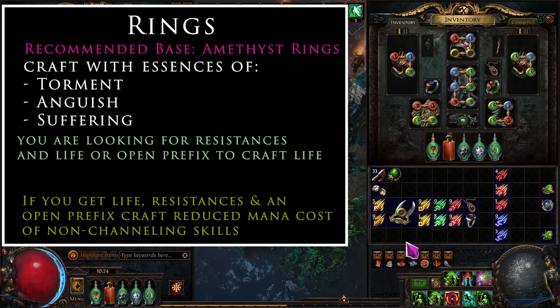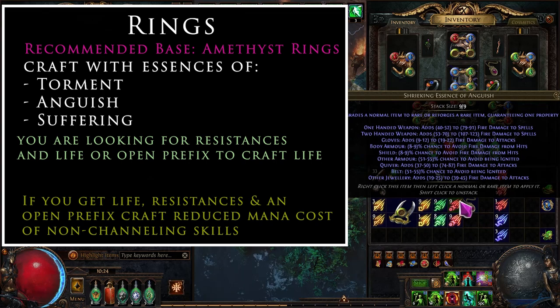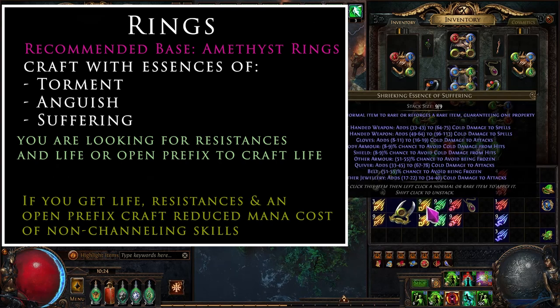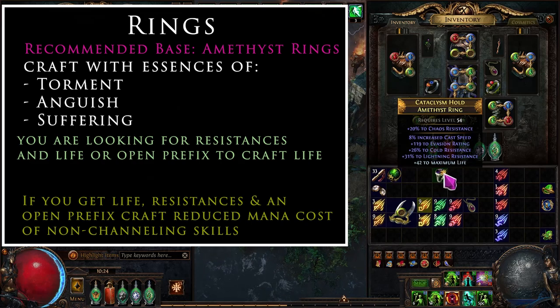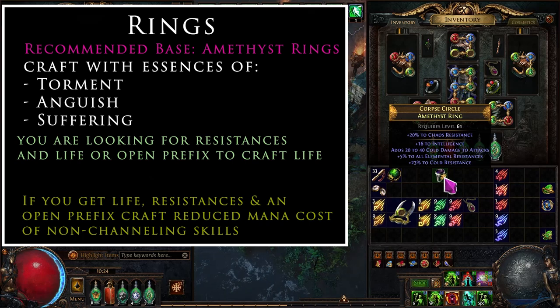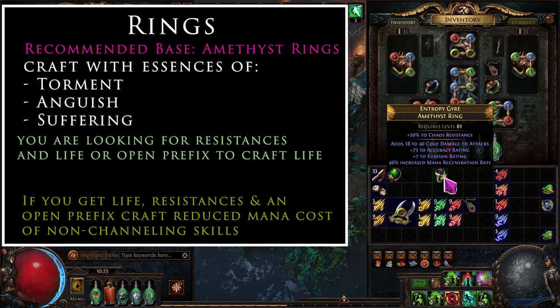With the ring, you're looking for some resistances and then life, or an open prefix to craft life. If you get strength on it, that's a bonus, but all you really need is a decent resistance roll and an open prefix. Rolling with shrieking essences of Suffering gives cold damage to attacks; you might also hit lightning damage and end up with a decent DPS ring.